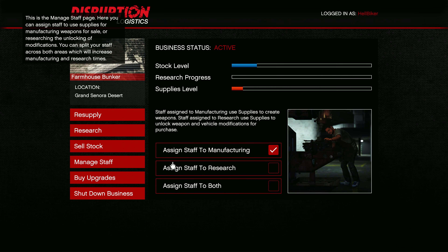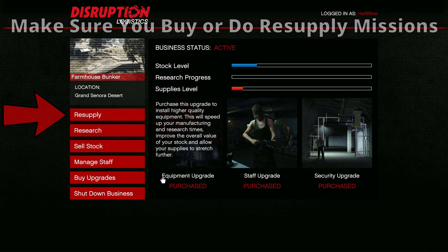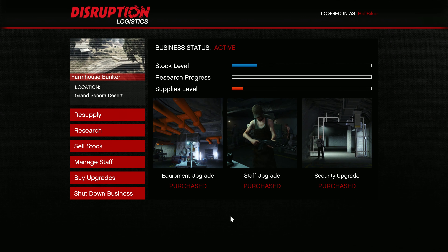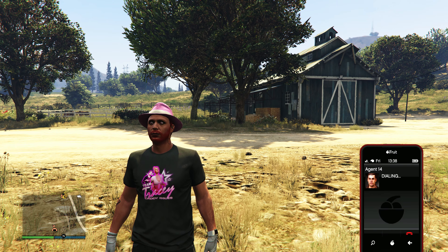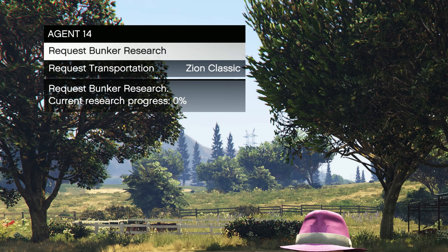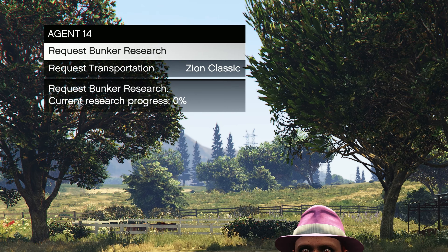You can assign staff to research to speed things up, or do both manufacturing and research. If you want ammo mods, prioritise it to research. The staff upgrades are a bit expensive, but if you've got extra money, maybe do the staff upgrades — it might save you a bit more time. Also, there's a feature where if you call Agent 14, you can do some research missions to speed up the research and improve your chances of getting the ammo mod you want. That's where you do it, and you can see how much the current progress is.